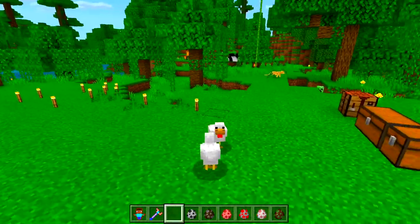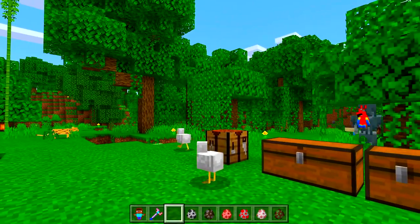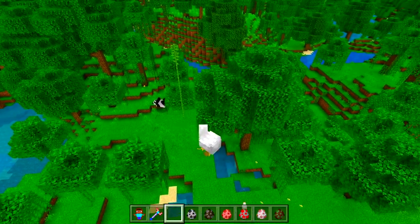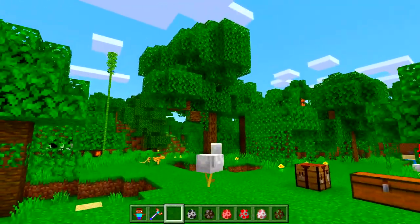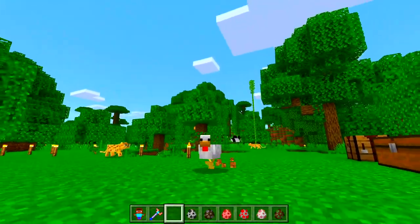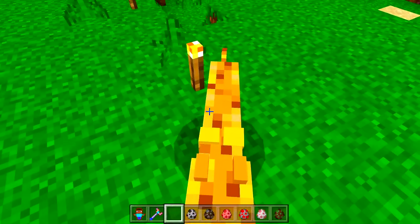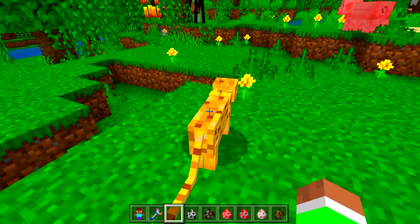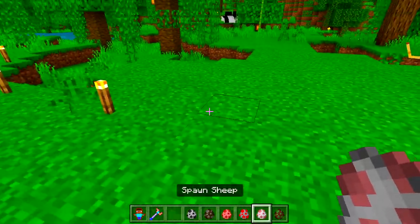Let's do a chicken — look at that, I am one of you! I think they're a little bit bigger than me though. Let's see if my wings flap when I go forward — no they don't. What about shift? We can't really flap the wings, but still pretty cool. I can act as a chicken this whole time.